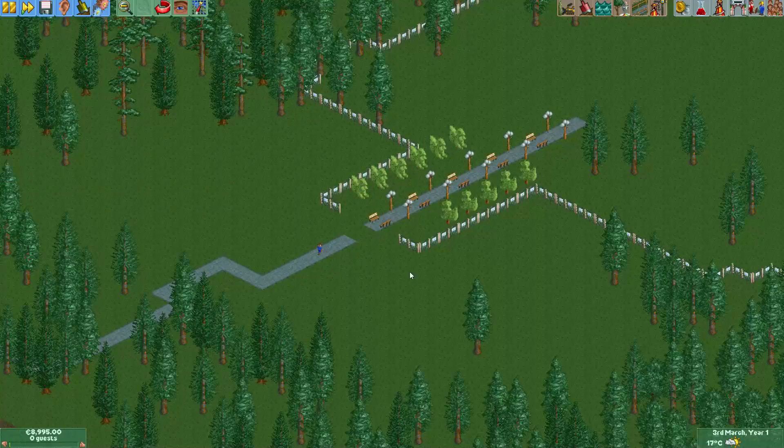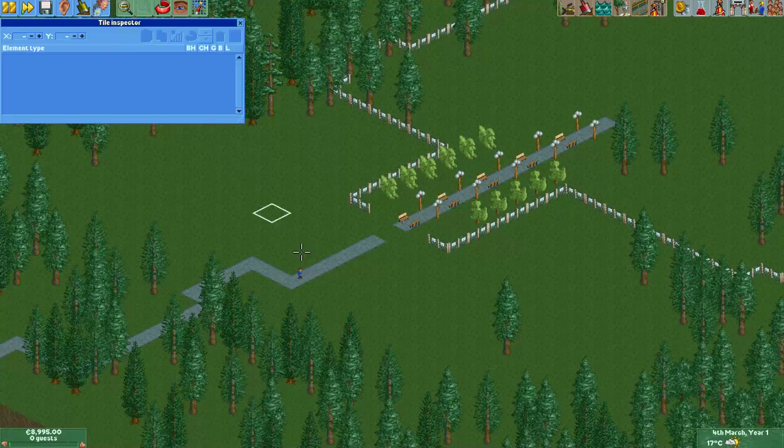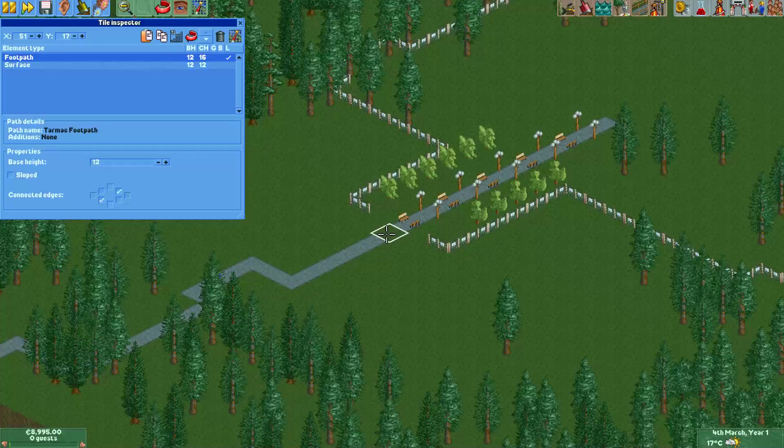Now you can see there's a part missing here, and to fill that in we just go into tile inspector, select this footpath, copy it, paste it, and we're done.